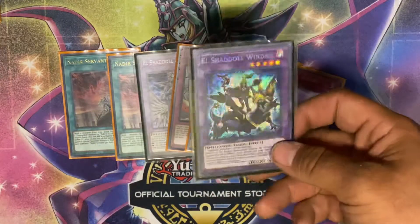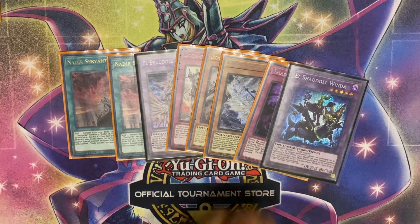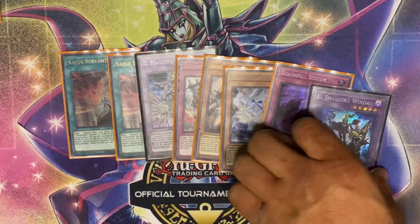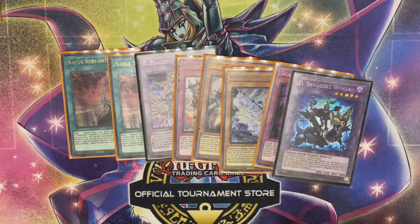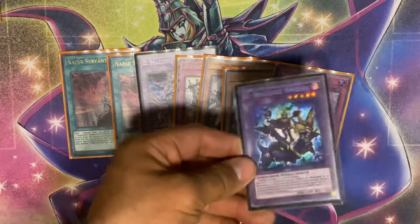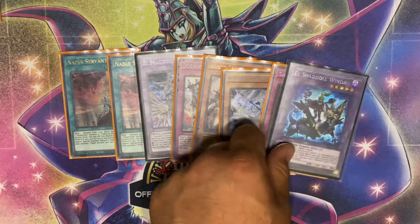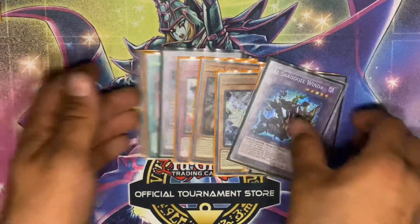You'll do Nadir, send Apkalone, search Ecclesia, then Apkalone adds the Shadoll Schism, and discard probably the Ecclesia. The Shadoll Schism lets you search the two Winda fusions or fusion summon one. If they get rid of Winda first and leave Schism, you can banish Winda to make another Winda. If they get rid of Schism first, when Winda leaves the field it adds Schism back to hand so you set it and do it all over again.